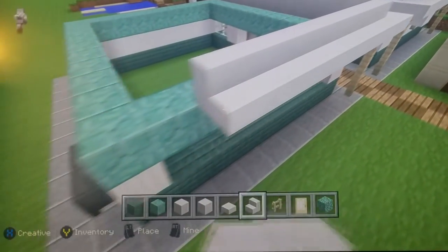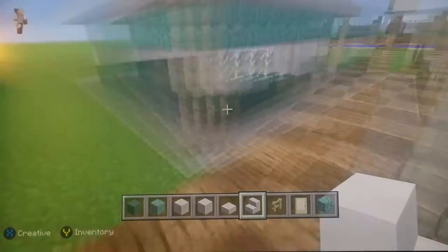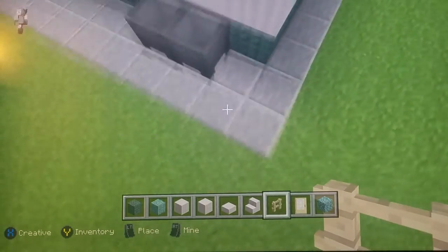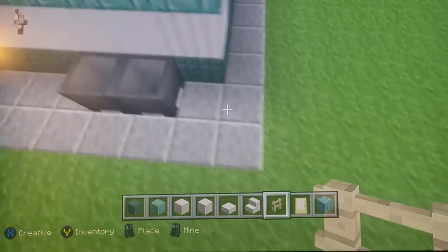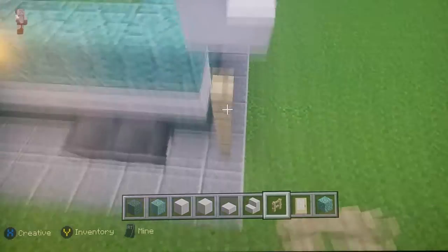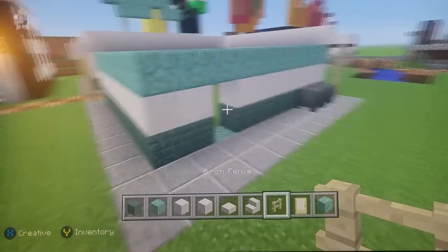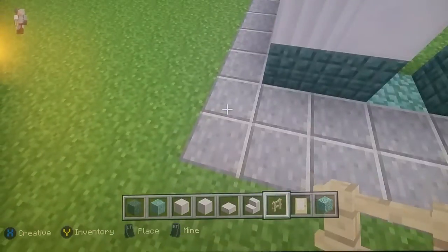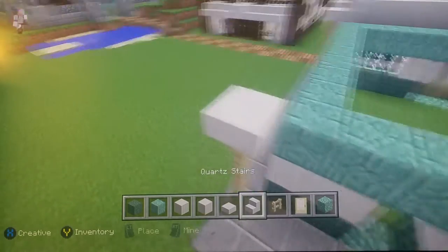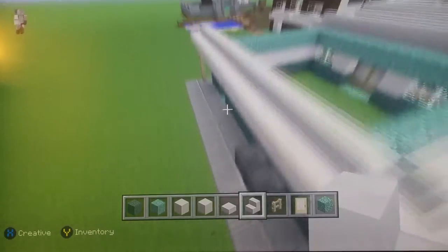The next set of fences: see right next to the cauldrons — on the first row of blocks on the right corner place three sets of fences, then place your slab. Do the same on the other side — one two three — then place your slab and the quartz stairs.